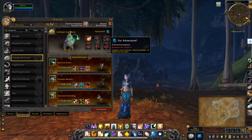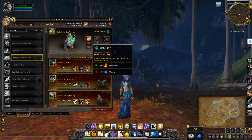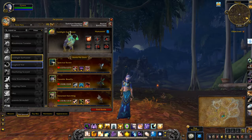Abilities include Punch, Clubber, For Adventure, Bubble, Stampede, and Fish Slap. I haven't actually tried the Island Expeditions beyond the initial tutorial one, but if you don't have much luck with the drops — seeing that there are so many to collect — the Auction House may be the way to go for these.